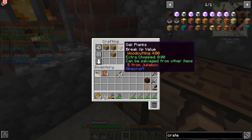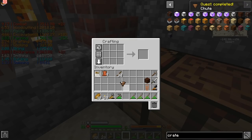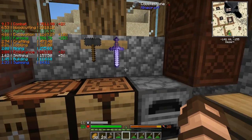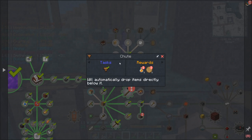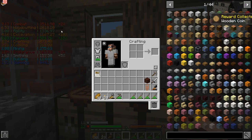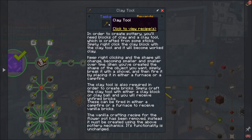What was that? Decorative blocks — there's a lot of decorative stuff in here, I look forward to doing builds. I now have a chute. I also got an iron chestplate, which is nice — this is definitely going to increase my endurance, combat, and smithing XP as well. Now that I've got this, let's see if I can make the chute. I got some honey — I might need that for an apiary. I keep bees in real life, so this is something I'm looking forward to. A clay tool: in order to create pottery, you'll need blocks of clay and a clay tool crafted from some sticks.